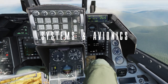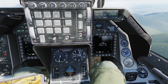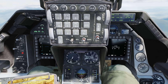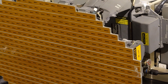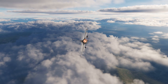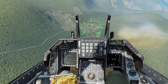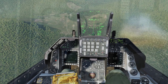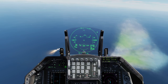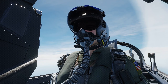Now let's get into the meat and potatoes of what makes this module special: the systems. The F-16C in DCS comes with a fully realized avionics suite that's both comprehensive and, thankfully, relatively user-friendly compared to some other study-level modules. The heart of the avionics is the AN/APG-68 radar, which Eagle Dynamics has modeled in impressive detail. This mechanically scanned array radar may not have the raw capability of newer AESA systems, but it's reliable, proven, and more than capable of handling both air-to-air and air-to-ground missions. In air-to-air mode, it tracks multiple targets simultaneously and provides all the information you need to handle threats effectively. The interface is intuitive once you get the hang of it, and the symbology is clear — you're not going to be squinting at cryptic displays wondering what you're looking at.